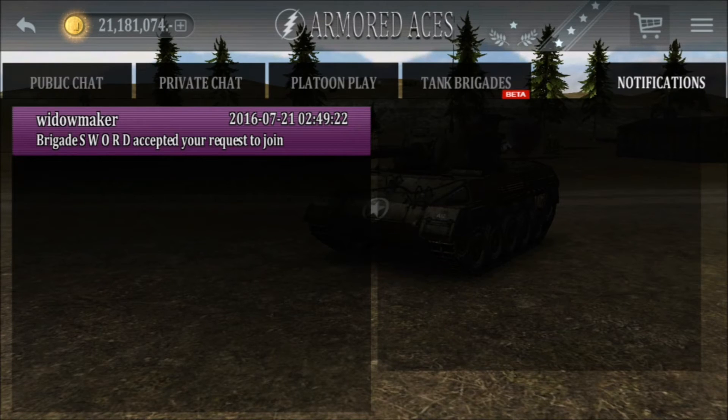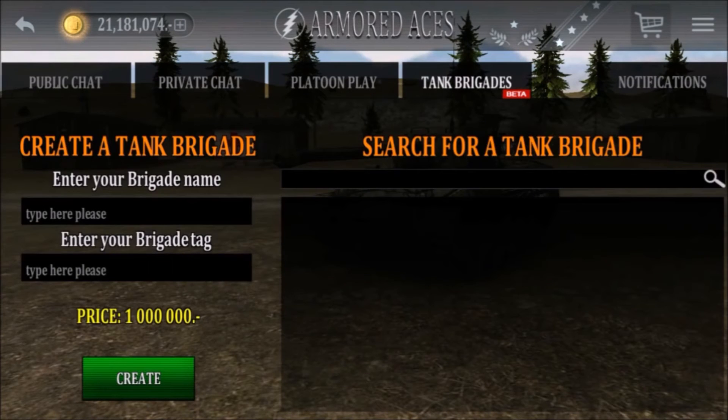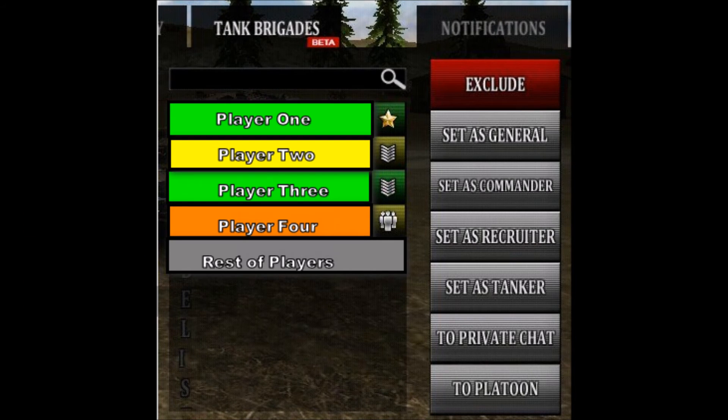For those of you who want to create your own brigade, when you hit the tank brigade tab, you're going to fill out a brigade name and a brigade tag. You can't use any special characters, and it's going to cost you 1 million coins to create. As players start to join your brigade, you can set them as commander, recruiter, or tanker. Each brigade can have up to three commanders and one recruiter, with the rest of the players being tankers.